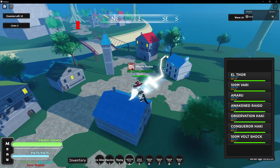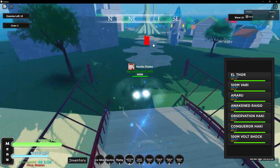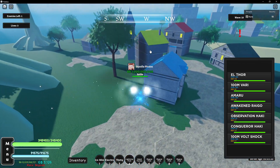The first boss spawns at wave 10, then at wave 20 there's another boss which is way harder, and then also wave 30 where Shanks spawns.